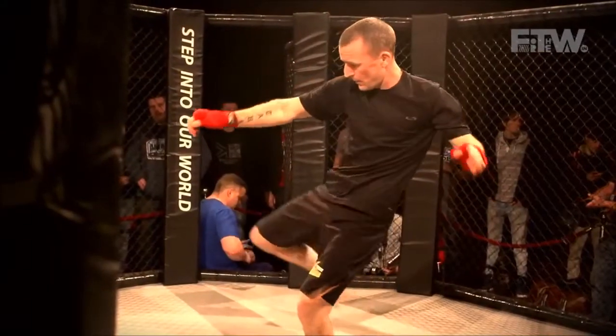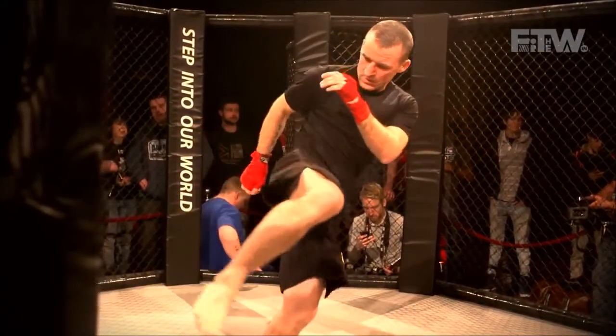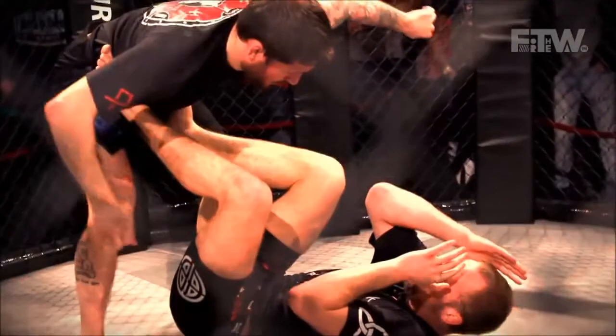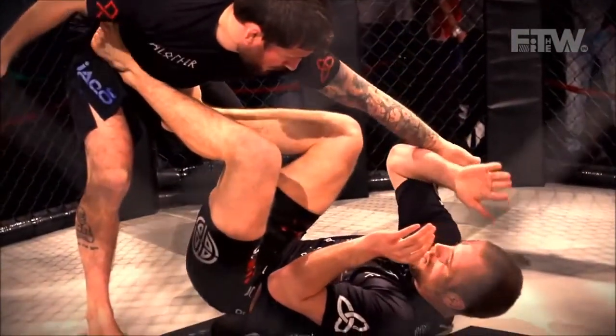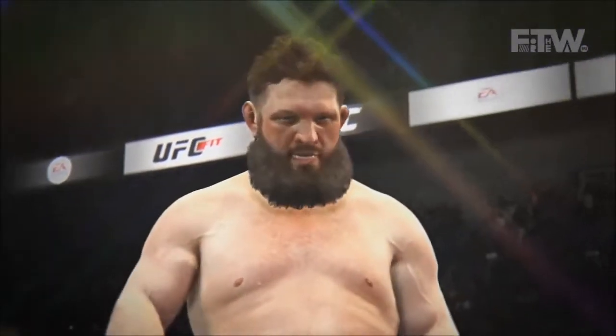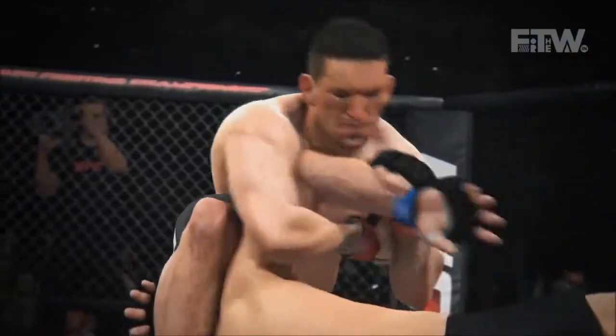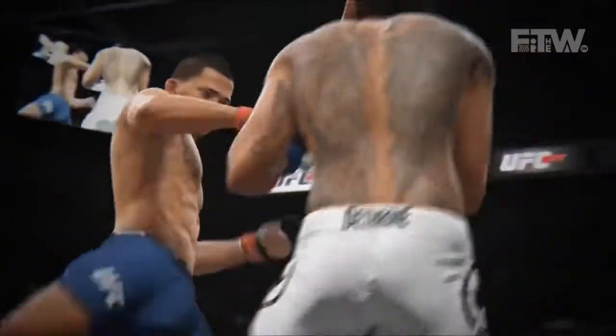There's layer upon layer of detail that actually changes dynamically. You can see the slight redness that appears on the edge of the light here — this is what we call subsurface scattering. It's the way light actually scatters through flesh and gives it that appearance that it's not just plastic, not just a hard shell material, but actually something with substance and blood running underneath.